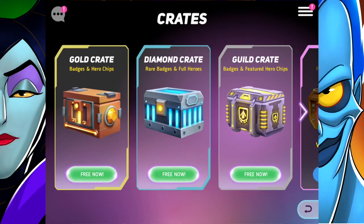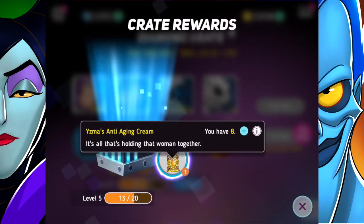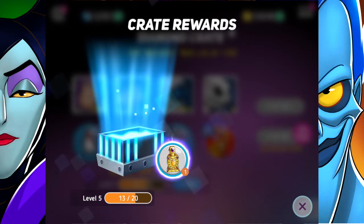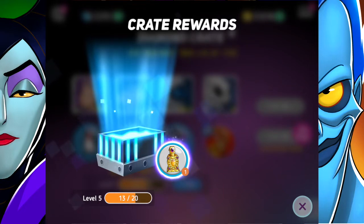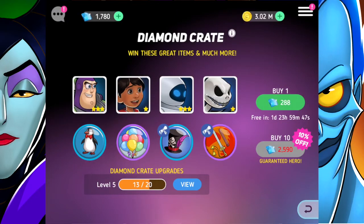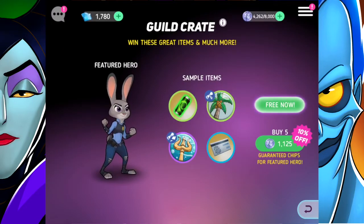We're going to start by opening some crates - a gold crate, diamond crate, and a guild crate. The diamond crate is my favorite to open, so we'll start with that. We got an anti-aging cream badge. I've gotten quite a few of these recently - I don't know if it's just a more popular badge in the crates now, but any badge is useful, especially for enhancements.